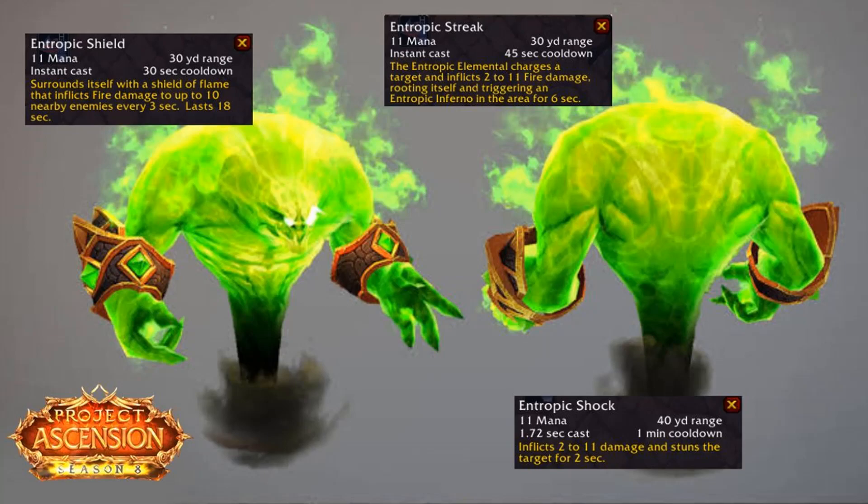I wouldn't purchase this elemental personally, but it is pretty cool to look at. Other than that, I think that's pretty much it — other than those elementals you can find in Dire Maul that are blue versions of these. Word on the street is they have the same exact abilities as these, with really no difference at all. Same thing with the fire. Not too much difference between the three of those, so I've gotta rate all three of those in the same category — but they're mid.